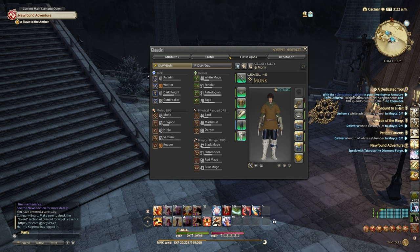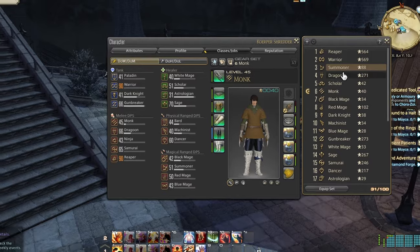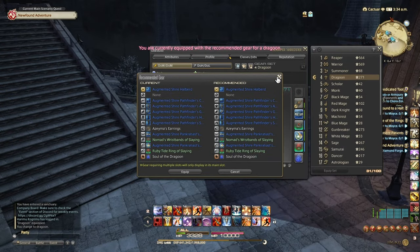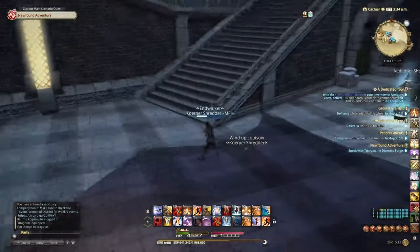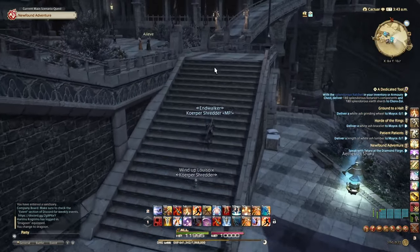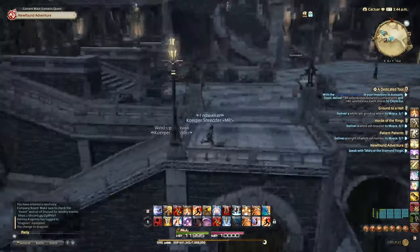The biggest thing holding back your fast leveling is going to be queue time. So we're going to focus on DPS in order to create a worst case scenario for planning. Let's take a look at Dragoon. Dragoon is a class that we've been leveling on screen, so we can try a bunch of different methods to see what works the best. With the different methods of leveling, I have come up with a sort of prioritization.